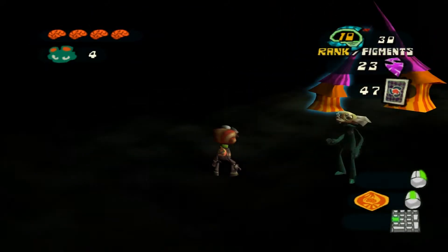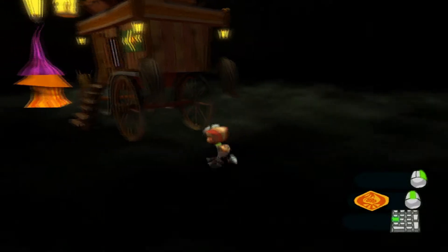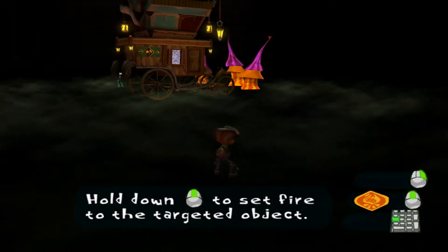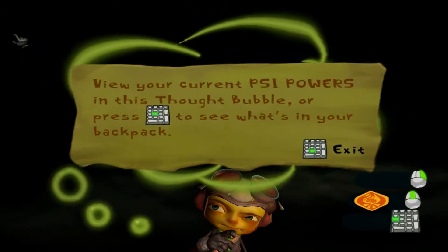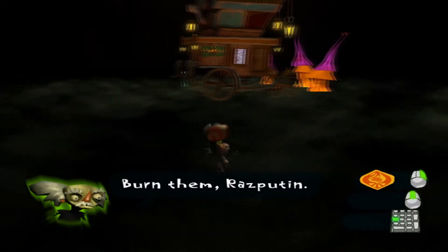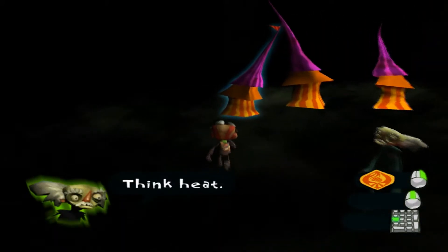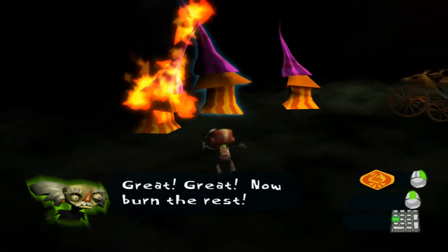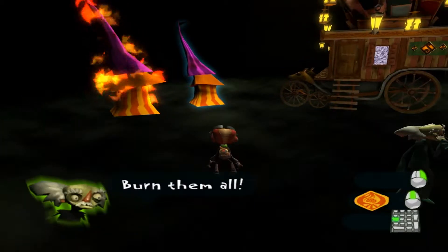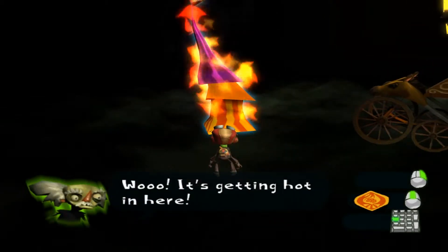Finally, about halfway through the game, we can get into the concept of your powers. As you can see here, you can hit your PSI powers menu and assign them to whatever you want. I'm gonna assign it to right-click for the time being. So this is pyrokinesis — you can light targets on fire. Just hold down right-click and burn! Normally there's supposed to be a meter showing how close you are to lighting them on fire, but I don't have that thanks to my screen resolution. Woo, it's getting hot in here!